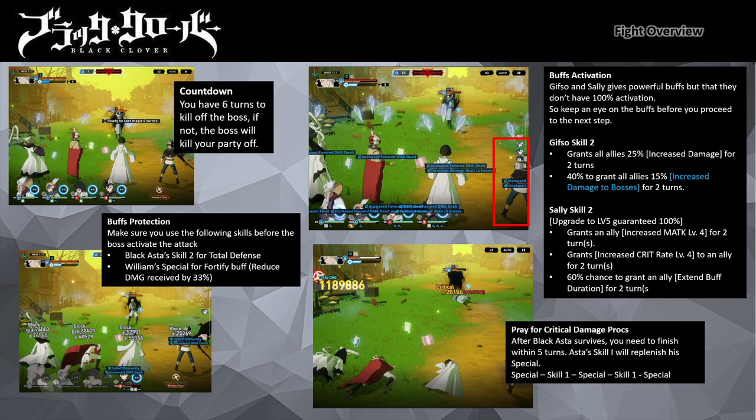As my Asta doesn't have high critical rate substats, I have to pray for critical hits. Use his special — upon using skill 1, it will replenish his special use again. Hopefully you can kill the boss before the countdown meter reaches 0. You can try to boost your party damage with gear food like the turquoise diadon salad, but do remember that resetting the run will consume the food as well. It took me 4 tries before I finally nailed it on my 4th attempt. Now with the briefing done, let us proceed with the run.